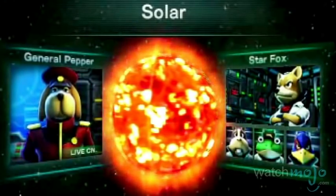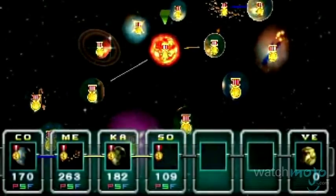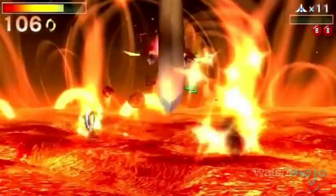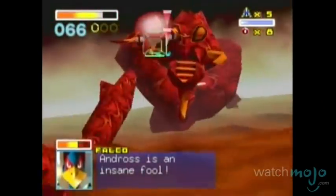In this classic game for the Nintendo 64, Fox McCloud must cross the Lylat System full of enemies bioengineered by the evil Andros. None of these bioweapons are as bizarre as the ones located on the system's sun, appropriately named Solar.